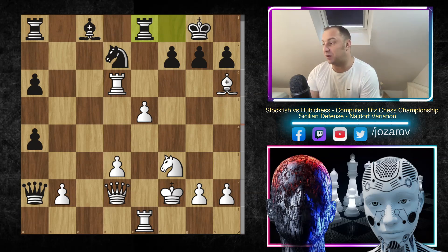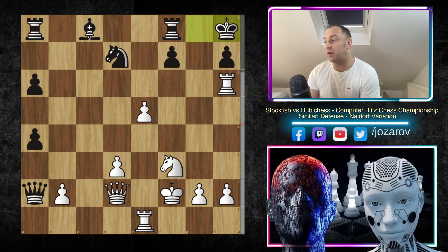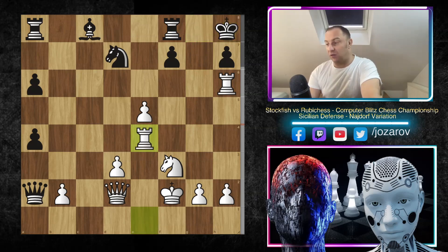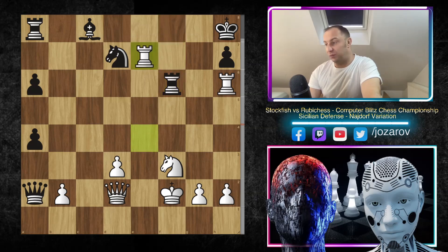That's why G takes H6 was played. But now Rook to H6, we have King to H8. The Ruby chess engine is trying maybe to play Rook to G8, Rook to G7 to cover somehow. But now Stockfish simply includes the other Rook into the game — really brutal attack by the fish. We have F6, and now E takes F6. We have Rook to F6, but now Rook to E7. If you play Rook takes H6, then you get checkmated.